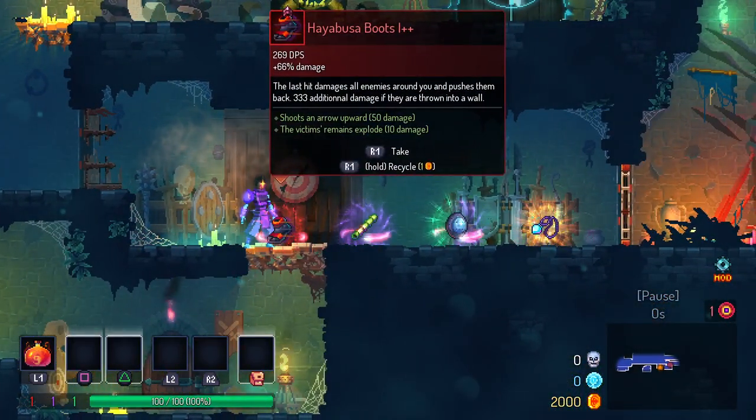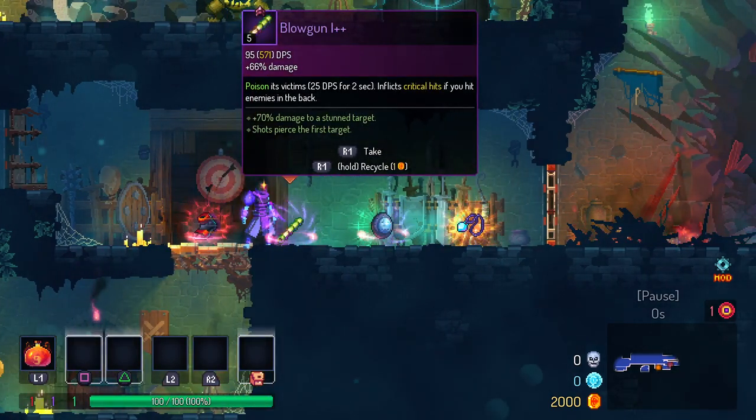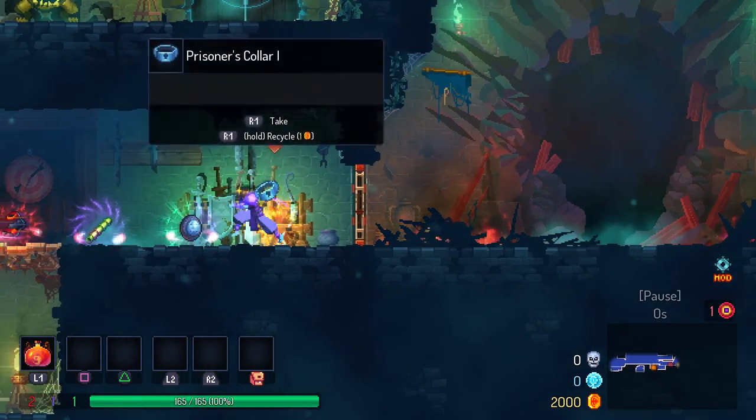We're starting off with the Hayabusa Boots — I've never seen these before — and also the blowgun. We had a real good time with the blowgun last episode. We also got the Topaz Amulet. Nice.